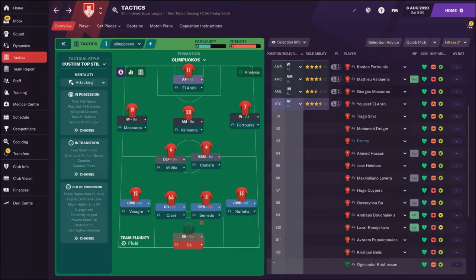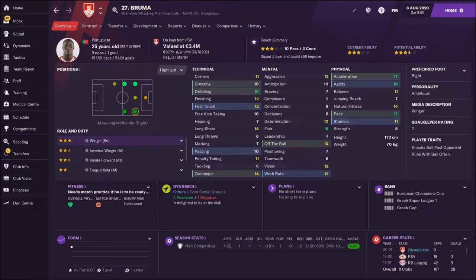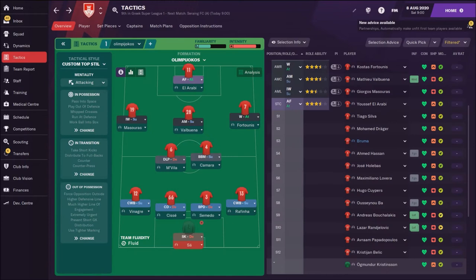Up front is an advanced forward, El Arabi. On the left side Masuras as inverted winger on support. Buena as attacking midfielder on support, Mithridor support, and Fortunis as winger. Or you can play with Fortunis as attacking midfielder and put Bruma on the right side as a winger. Bruma is very fast, that's great, but his crossing is only 10 — that's the only problem. Then Movila as deep-lying playmaker and Kamara as box-to-box midfielder.